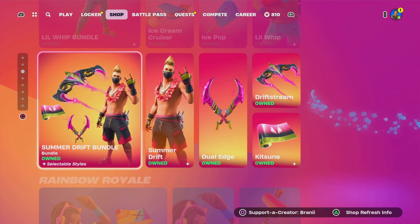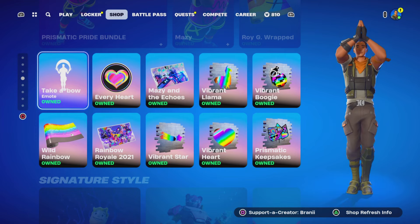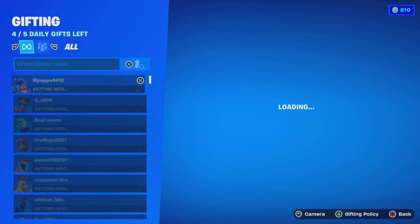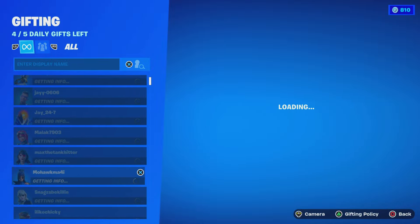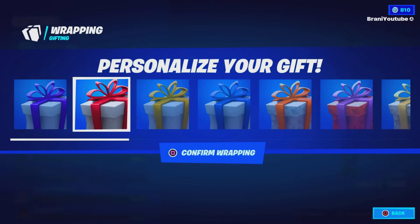We got the Drift skin, and we still got some OG Rainbow Royale cosmetics, which we got to go ahead and gift our subscribers. Time is running out — these may never return again, so we have to make sure we gift our subscribers.